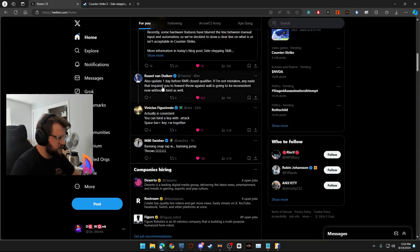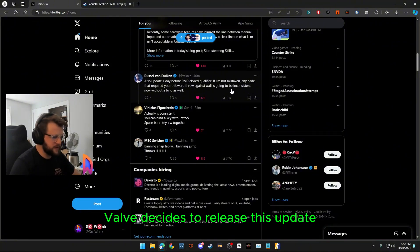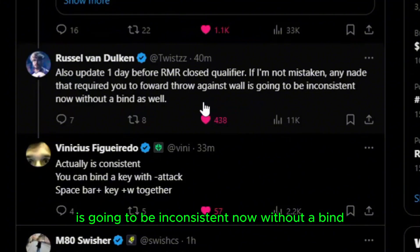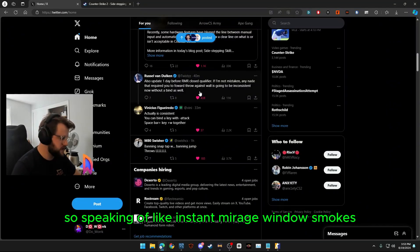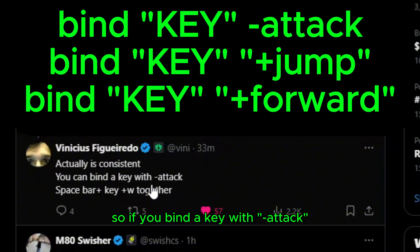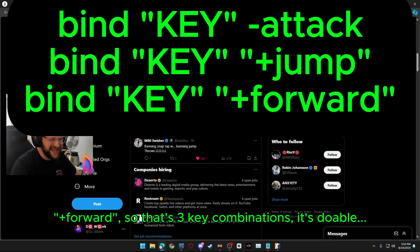Twist was asking the same question. Right before the close qualifier for the RMR, Valve decides to release this update. He says if he's not mistaken, any nade that requires you to forward throw against the wall is going to be inconsistent now without a bind — speaking of like instant mirage window smokes. But Vinny steps in and says actually it is consistent. If you bind a key with minus attack, you could do spacebar (jump), then that key, which would be minus attack plus W together. So basically: plus jump key (spacebar or scroll wheel), minus attack key (your old jump throw bind), plus W — three key combinations. It's doable.